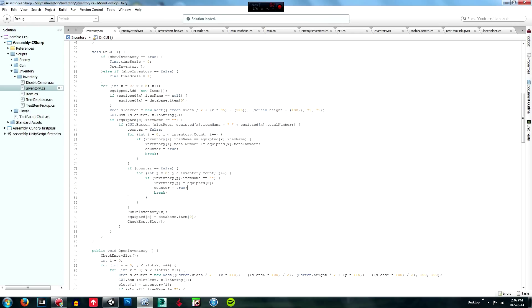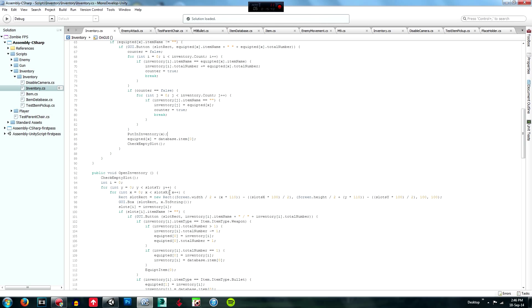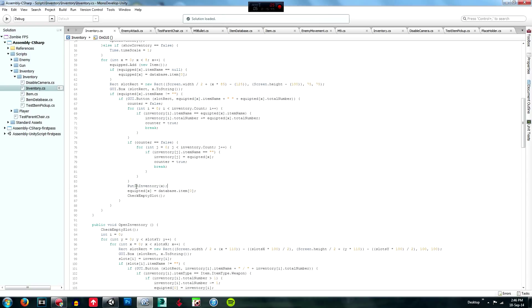If after going through all inventory slots counter is still false — meaning we didn't find a matching item — we create another loop through the inventory and check if any slot's itemName is blank. If there is a spare slot, we set that inventory slot equal to the item we clicked, set counter to true, and break out. Then we call putInInventory(x) and set equipped[x] equal to database.item 0, clearing that equipped slot back to blank, and check empty slots again.